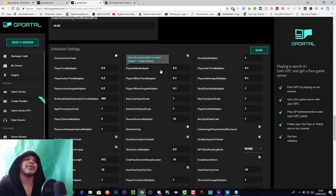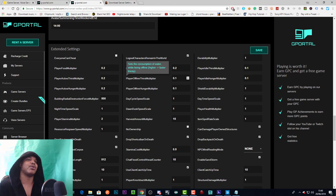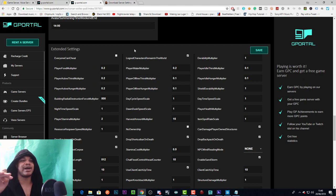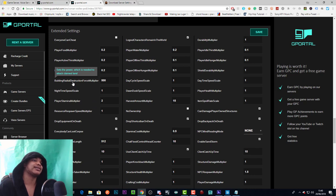If you set one number for player food and one for player water, apply that number across everything: player active thirst, player active hunger, player offline thirst, player offline hunger. I've set offline thirst and hunger a bit lower — at 0.1 — because it's rough to come back online already thirsty and hungry. The limit on most of these settings is generally 0.1, so I've used that as my lowest number across the board.